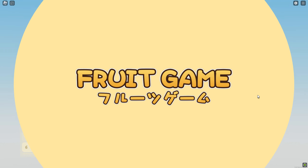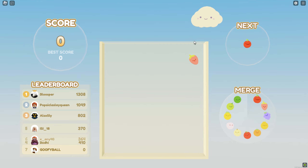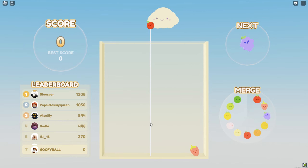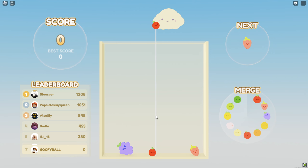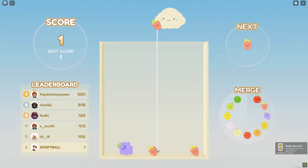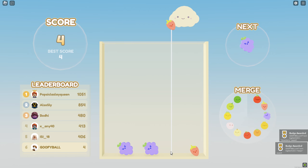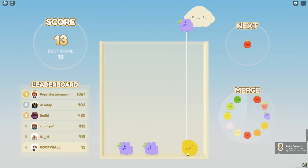Hello everybody and welcome to Fruit Game! Basically what you do is drop fruits and stack them with the same fruits to combine them and make bigger fruits. We have what I think is an apple, and another apple — or maybe it's a cherry — and you connect them to make a strawberry. Connect the strawberries, you make grapes, and you just keep connecting stuff to get bigger fruits.